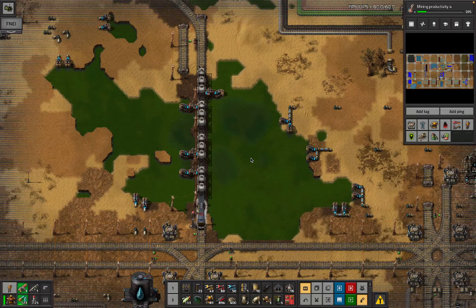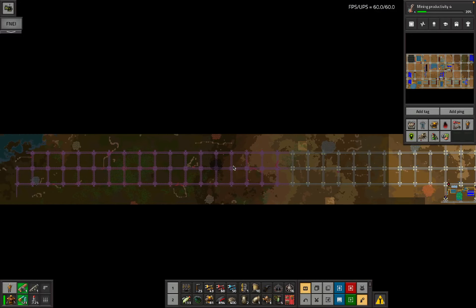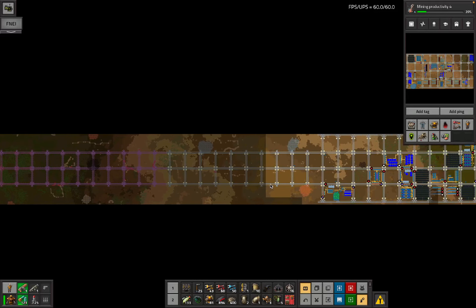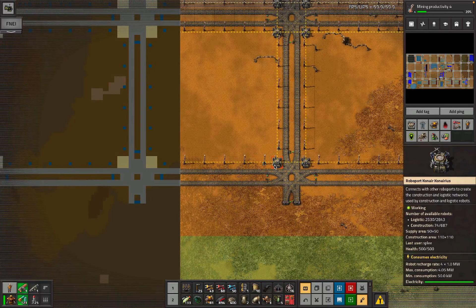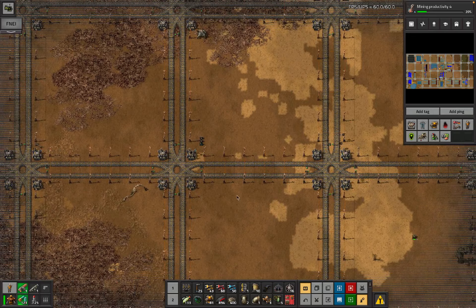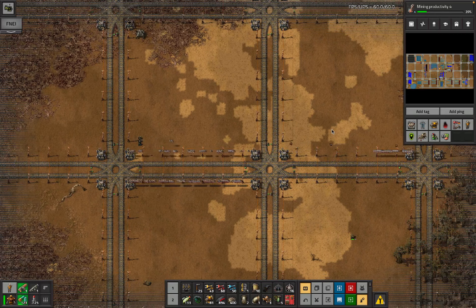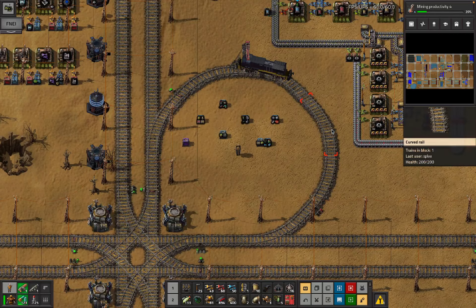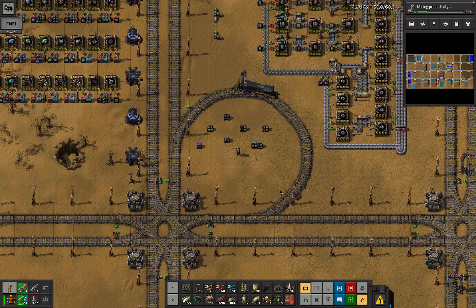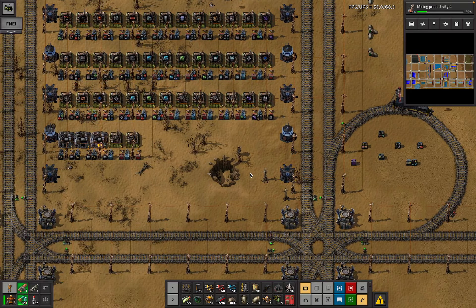The grid is getting extended out to the west. Bots aren't complaining so they've got everything they want - not a whole lot of bots free, they're still wandering back to the buffer chests. Lodge bots are doing something too. There was a bunch of stuff to do today.